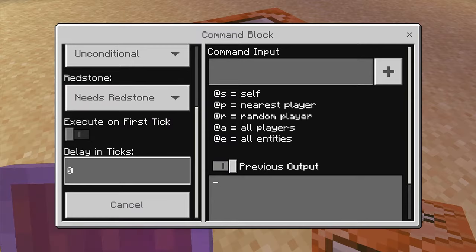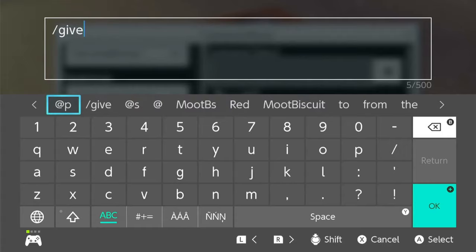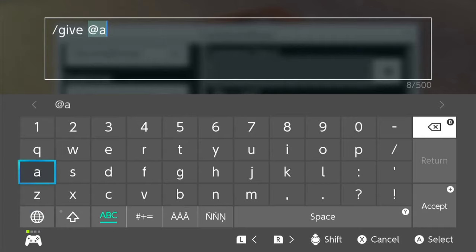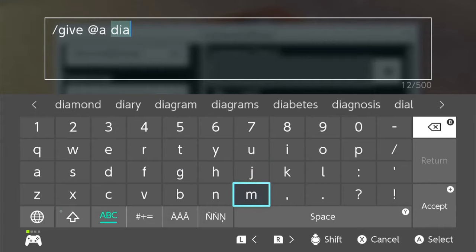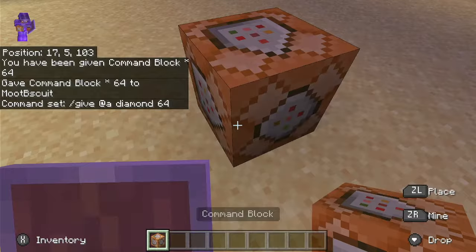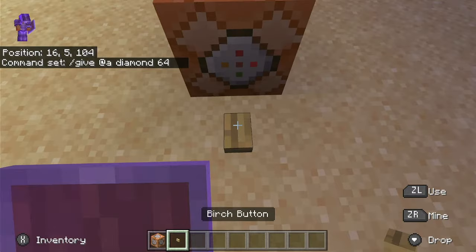Once you have your command block, you're just going to put your command in right there. Let's say I want to give my players diamonds — slash give, let's be generous and give a lot of people at A, and we want to give them diamonds. Let's be really generous and give them 64 diamonds. Now we need to activate it — you can activate it by any redstone. I'll just use a simple button right here. On the ground you go, press... Oh!